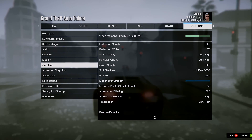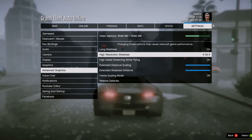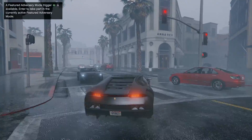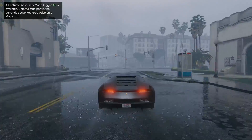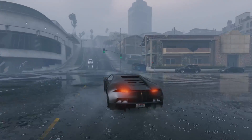We're pushing 9 gigabytes of video memory. In the advanced tab: long shadows on, high-resolution shadows on, high-detail streaming while flying on, extended distance scaling on, extended shadow distance on. Frame scaling mode will sort of simulate a higher-resolution display — it can make things look a bit more crisp. Anti-aliasing is at times eight, so I'm not even going to touch that because it already looks beautiful. This is probably the cleanest GTA 5 video you'll find on YouTube at 1080p.